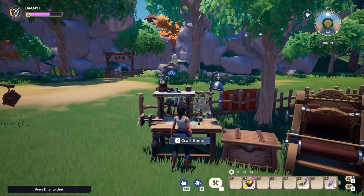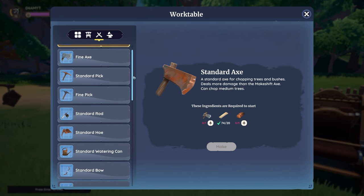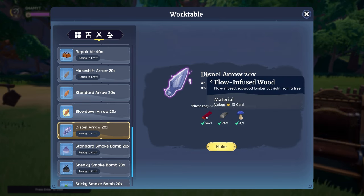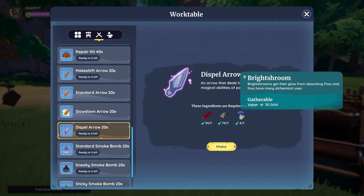After purchasing the blueprints, you'll want to visit your work table, as right here in the Tools tab you will find the Dispel Arrow. These cost one Flow-Ifused Wood, one Iron Bar, and also one Brideshroom.